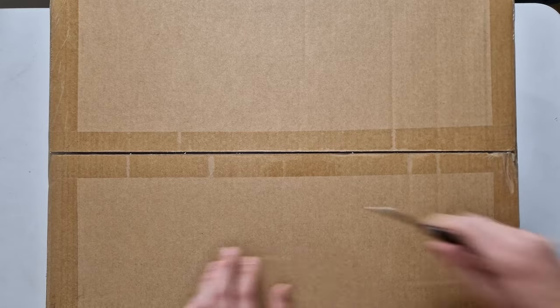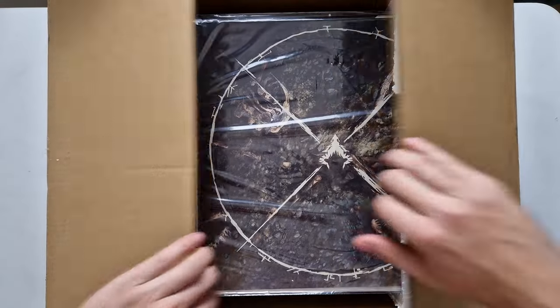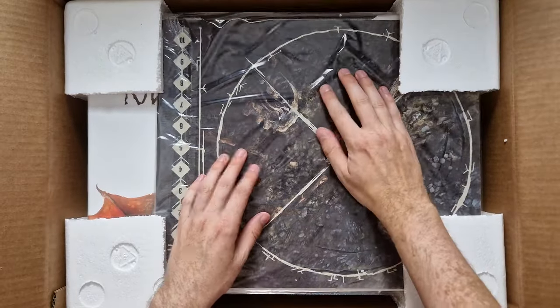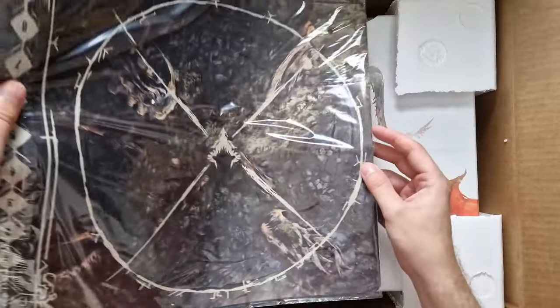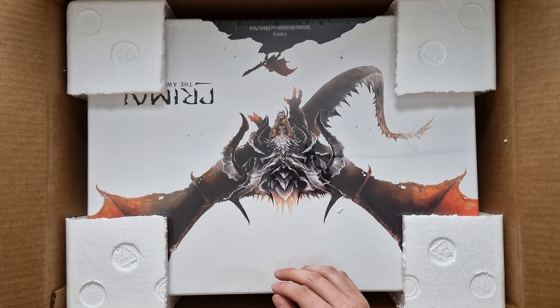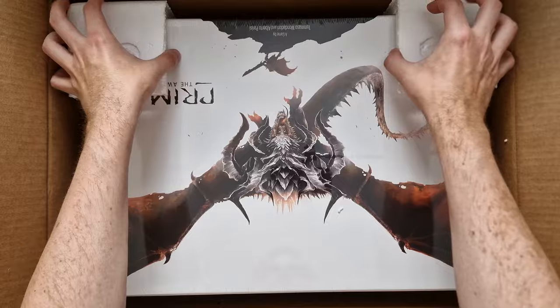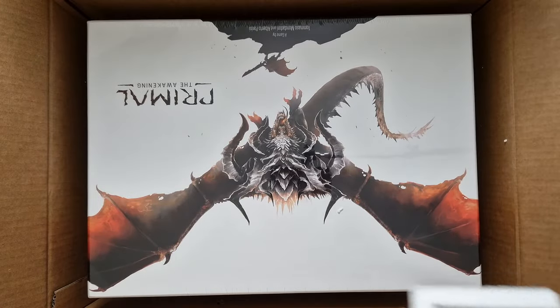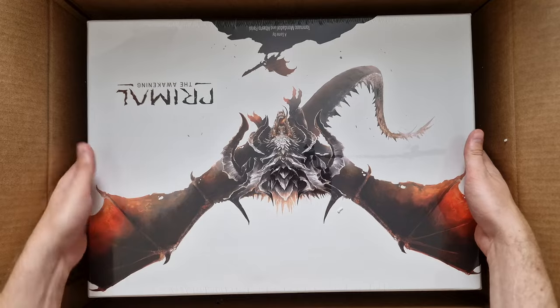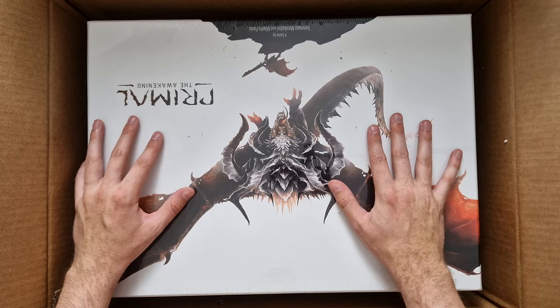So here we have the small box, which is 9.3kg. Let's see what we have inside. So first of all, we have the Neoprene playing mats. I will just get all of this content out and then we'll go over it in detail on the table together with the content of the other box. So this seems to be the core box, the core game, and I'm wondering if that's the only thing we have in here. It sure is.